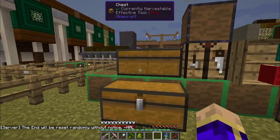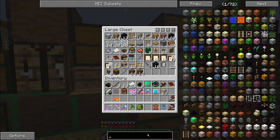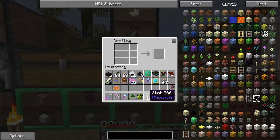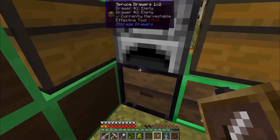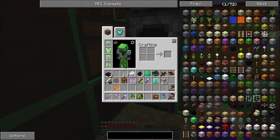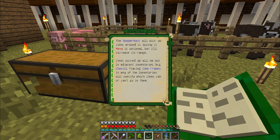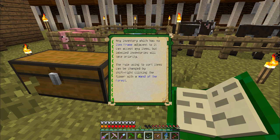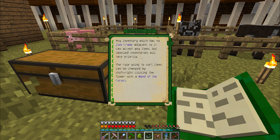To filter it you're going to need to make an item frame, which requires a bit of leather and some sticks. To get an item frame and then place it on the hopper hawk inventory — I should probably check this out in the Lexica Botania before trying to teach you how it works. Placing item frames in any of the inventories will specify which items can or can't go in them. An inventory with no item frame adjacent can accept any items, but labeled inventories will take priority. The rule can be changed by shift-right-clicking the flower with a wand of the forest.